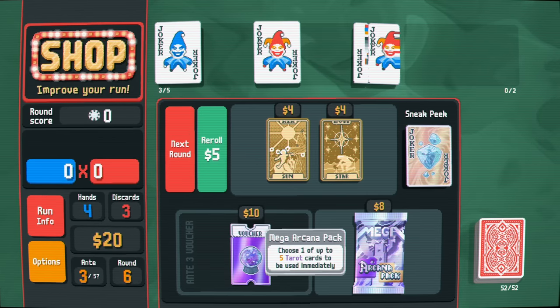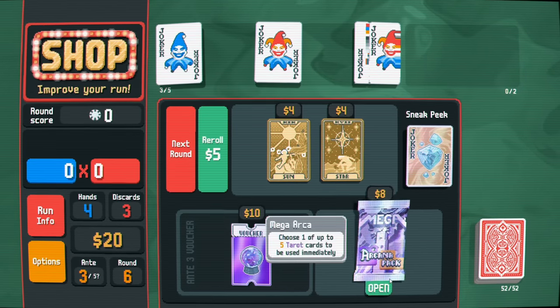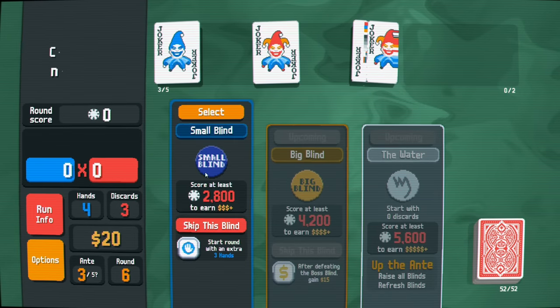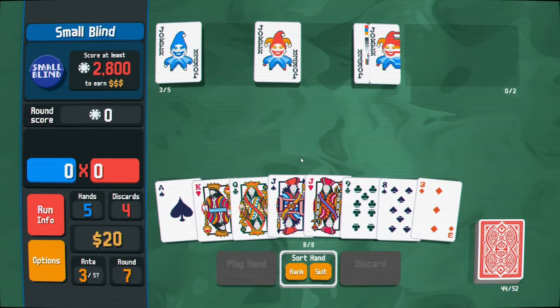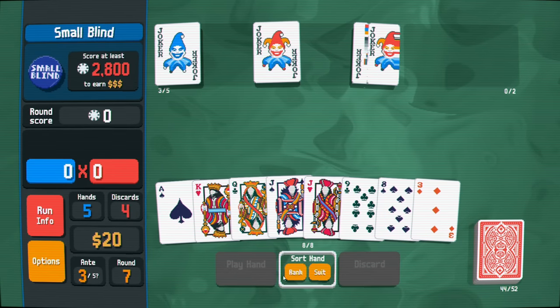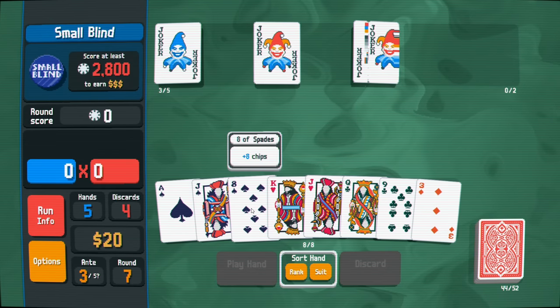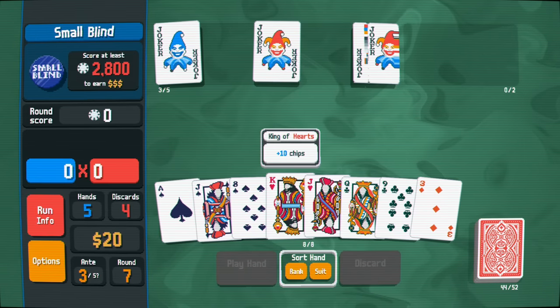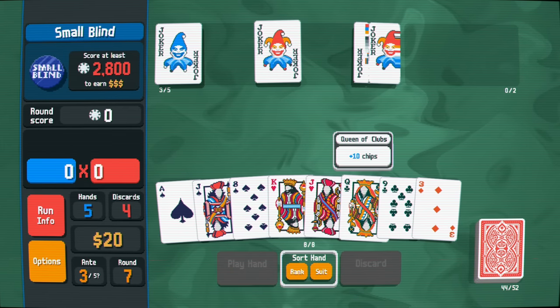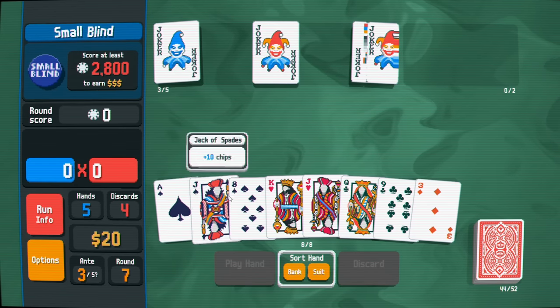I don't really want to reroll. We're doing okay so far. We can sort by suit - we have three spades and we're just missing a ten. Let me do one discard here. Well that's very troll - now we're missing a four. We do have four hearts so maybe I'll transition to that suit.